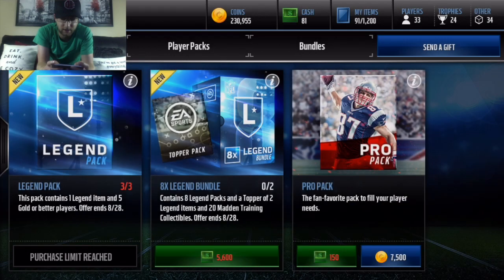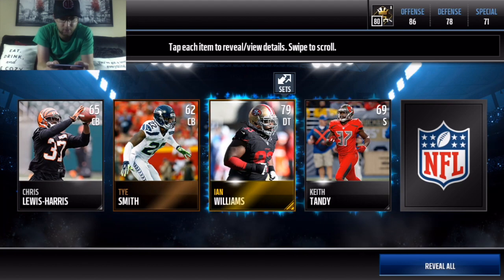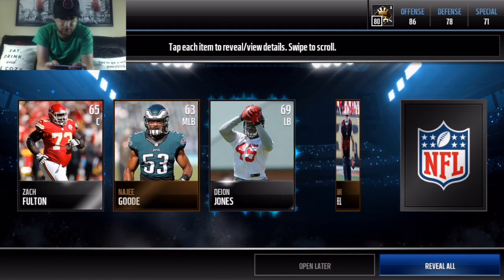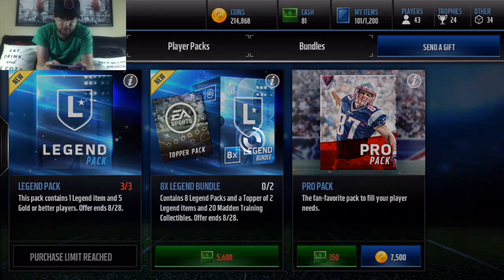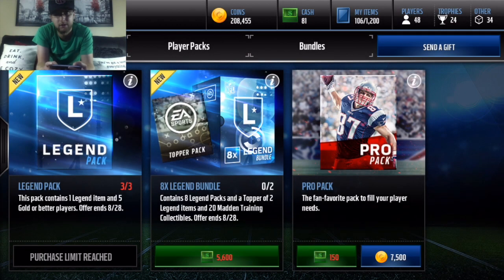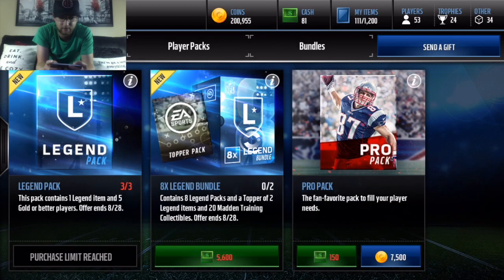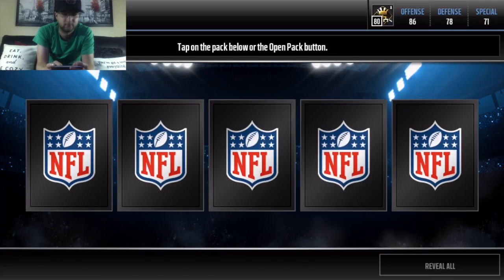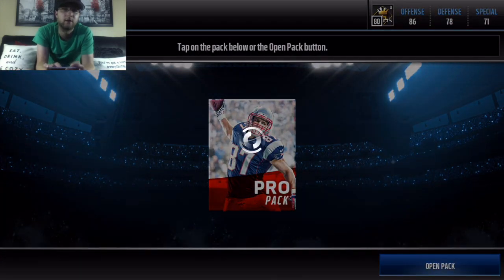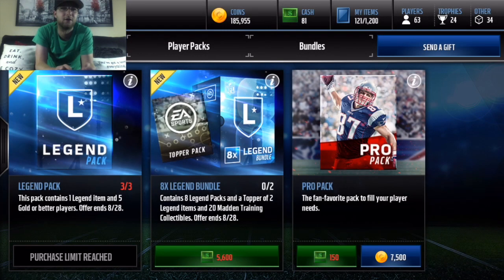But let's open up a couple pro packs. You can open up nine pro packs for the price of one legend pack, so we'll see what's better — the pro packs or the legend packs. Pack three, pack four — and there you go, John Brown. So you might actually be a little bit better opening up those legend packs than the pro packs at this rate. And Jarvis Landry. So 70,000 is not a bad price for them, especially because you do get that collectible as well. Definitely one of my favorite packs to open with the legend packs.